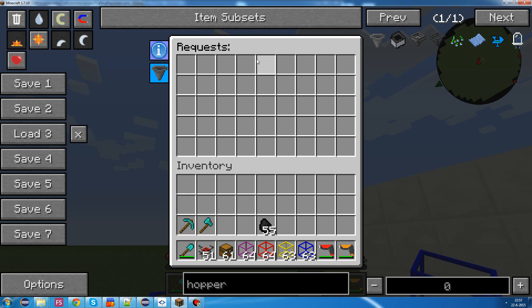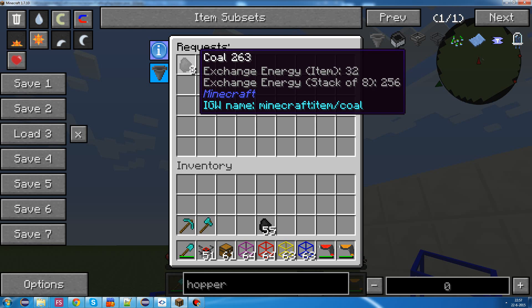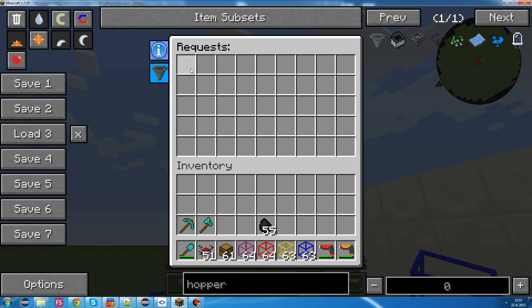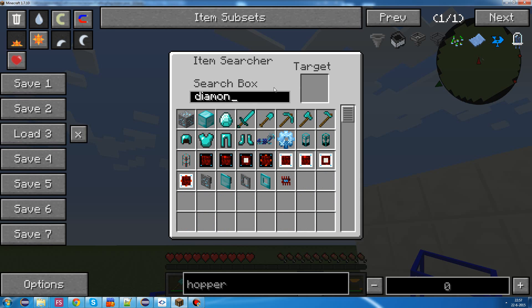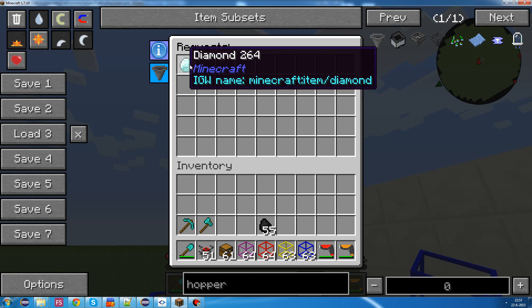And middle-click to delete it, or you can do all kinds of stuff. You can do different things, and more info about that is in this info tab. Or you could right-click a slot, which opens up this search inventory, in which you could search for something like 'diamond' - and now it's in there, and you can adjust the count like this.